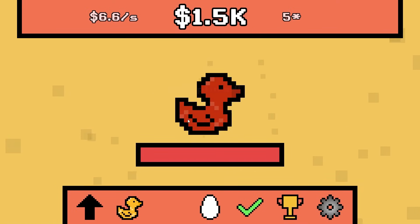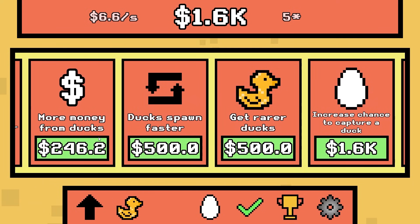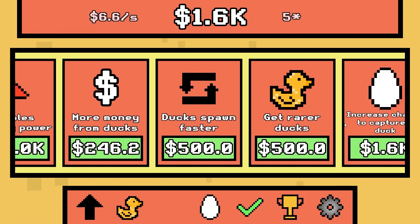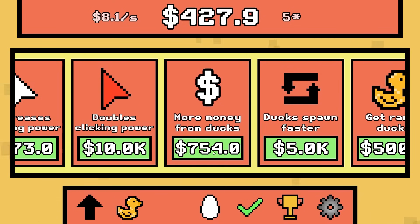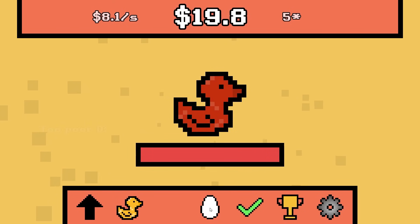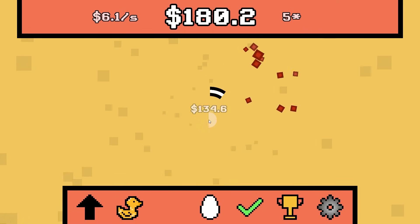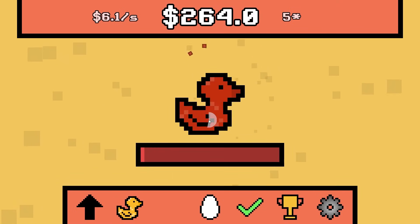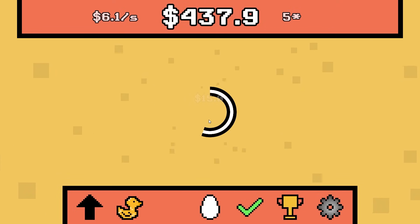Another stupid desert duck. Let's upgrade — more money from ducks or ducks spawn faster. I think I want ducks spawning faster, and then more money from ducks anyway, and then this one a few times. Now I'm broke. I'm also going to delete that, and hopefully we'll get another Jasper duck — just kidding. It doesn't want to be a part of my family — it makes me sad.